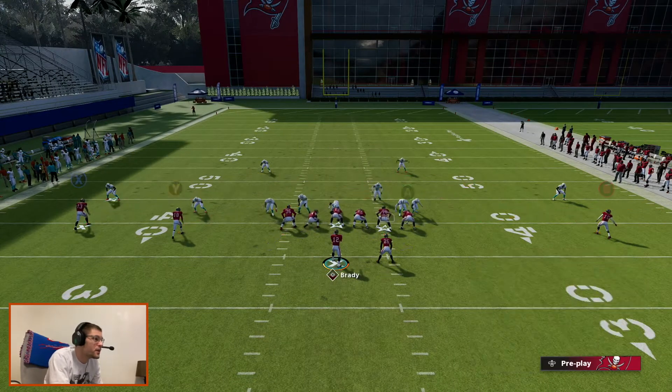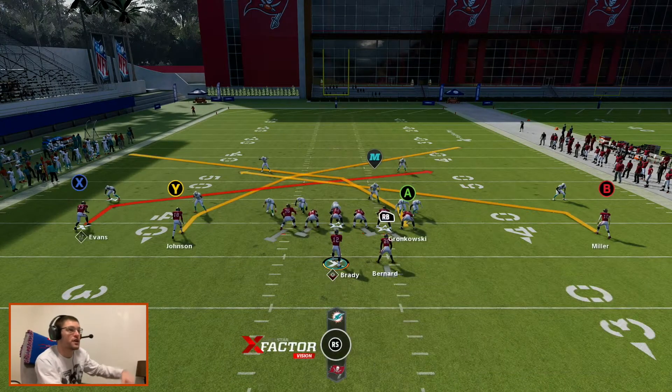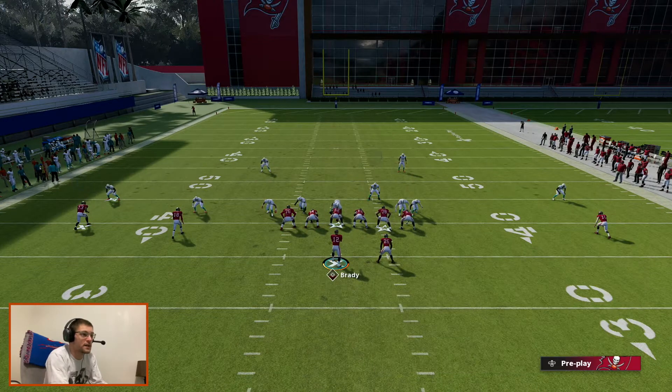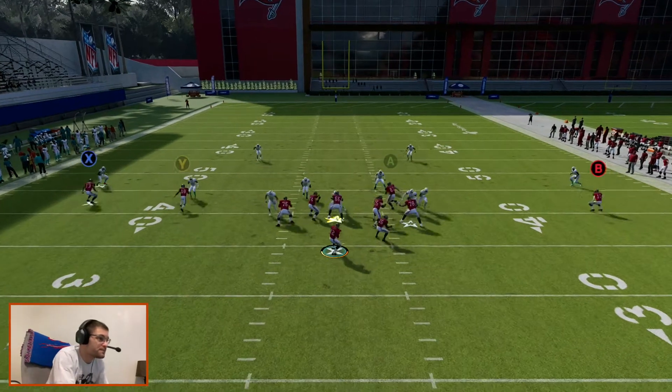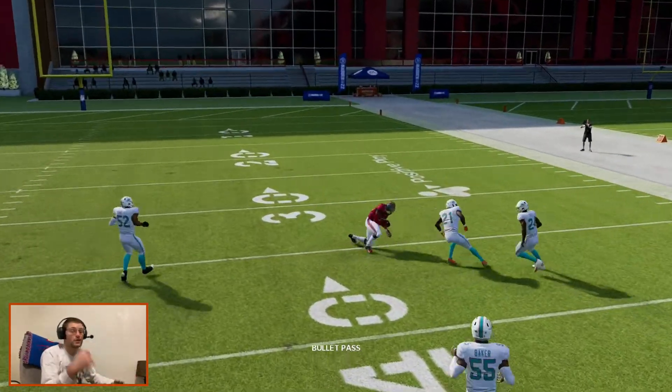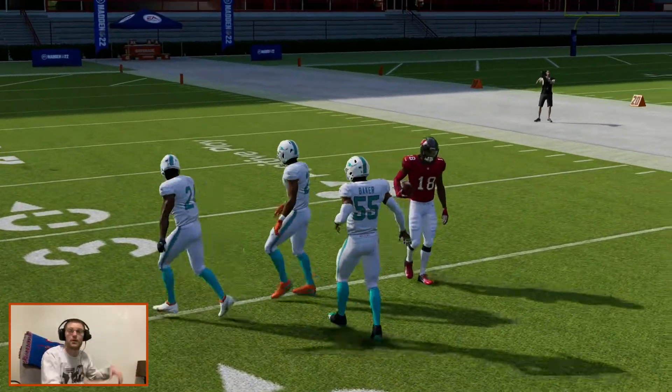It's nice to have the out route, but say you go on the out route, maybe you have some stuff underneath. Maybe you pair it with a few drags underneath, something like that. This is a pretty basic concept. You can throw either of those crossers — I'm throwing to Johnson a lot.